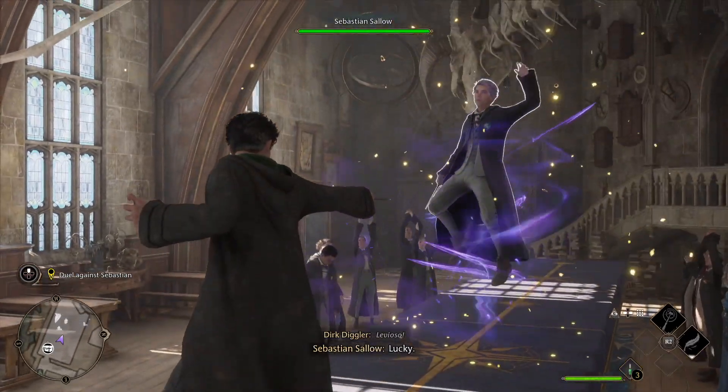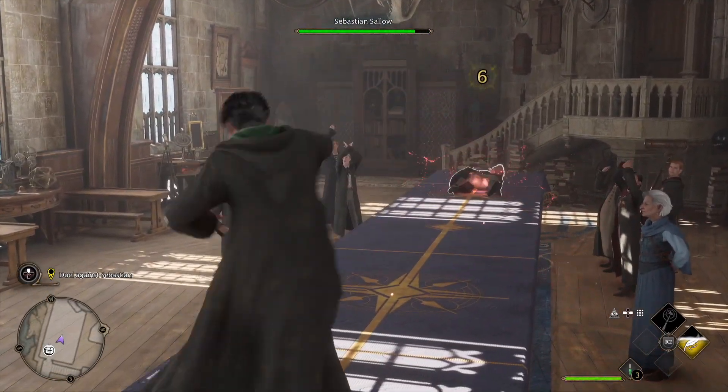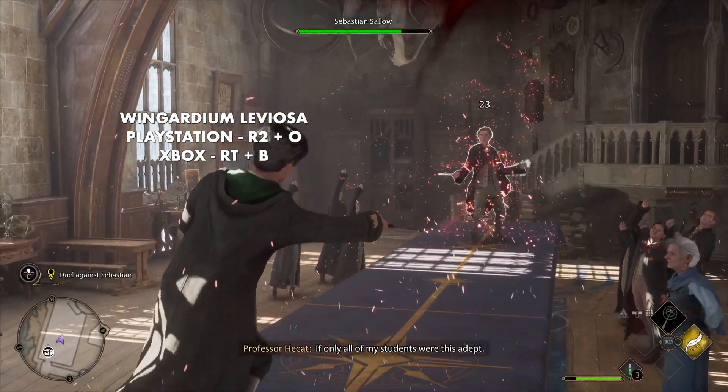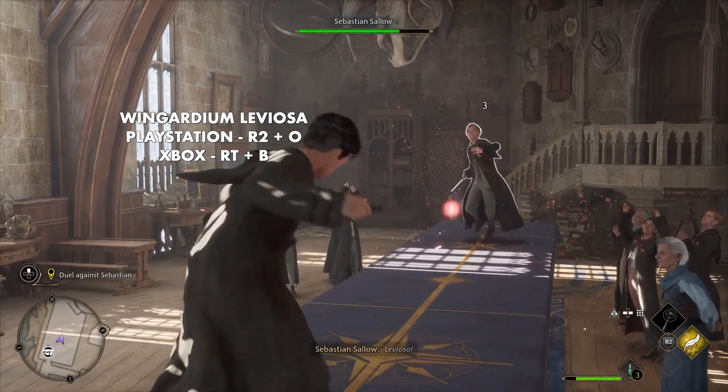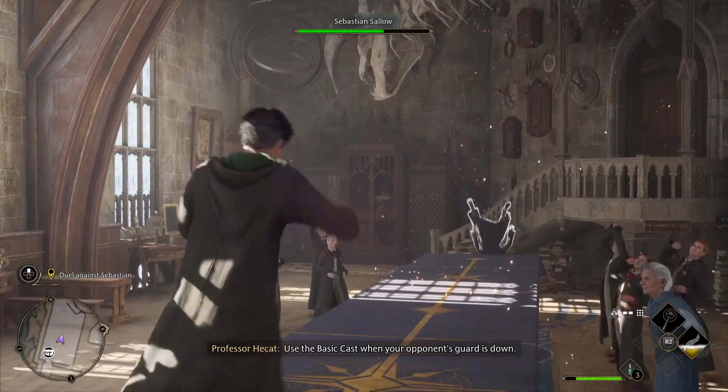So let's take a look at Sebastian Sallow and how we can beat him even faster than just depleting his health bar. What you want to do is cast the Leviosa spell, and then whilst he's in the air, just go for basic attacks, and as you can see, that knocks him off the table much faster than just beating his health bar.